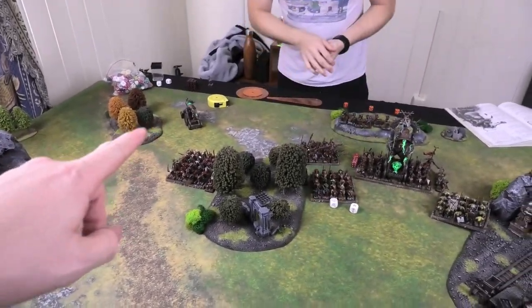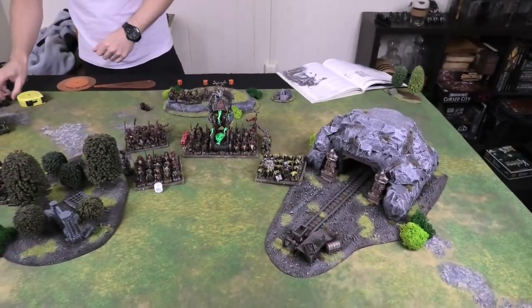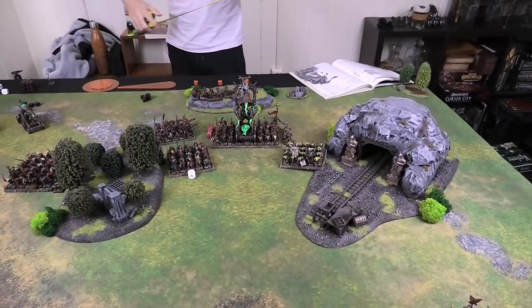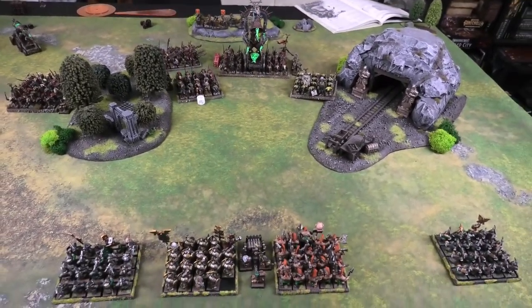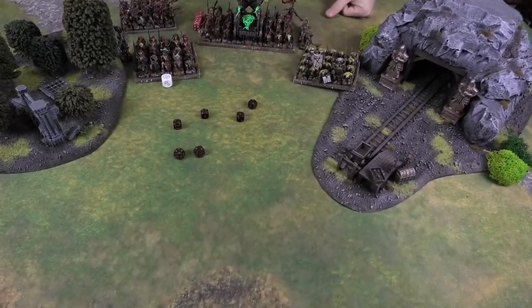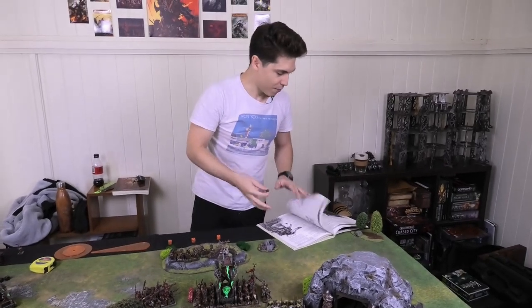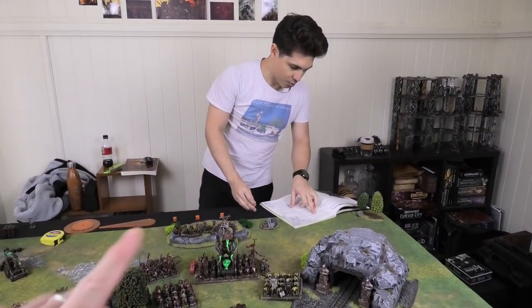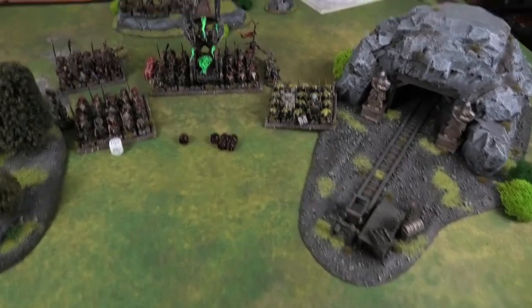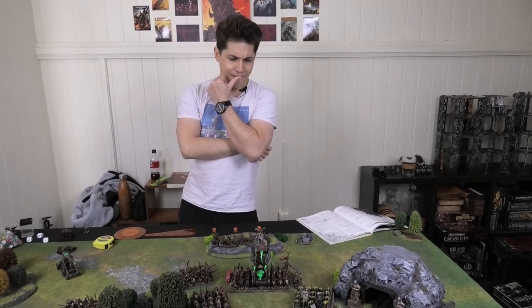Moving to the Jezzails — six of them targeting the Iron Breakers, 36 inch range, easily in range. Negative one to hit so needing 5s. Two hits, but one is a 1 which triggers the reliability check: roll again, 2-6 means the shot is a dud — it passes. No wounds on the Iron Breakers. A rough shooting and magic phase for the Skaven, though they did bait the dispel scroll.